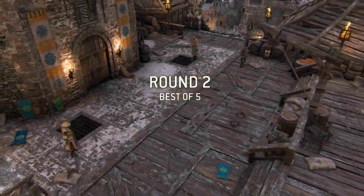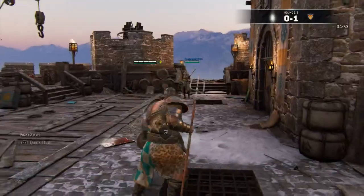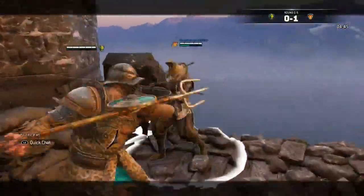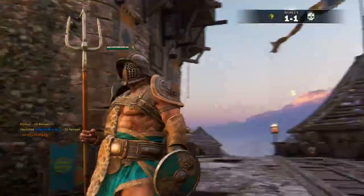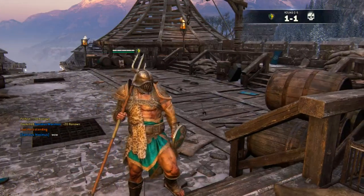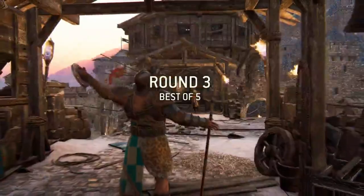I guess the best thing to do would just be stay out and occasionally poke combined with toe stab mix-up. Bamboozle — I guaranteed won this. Well, I wasn't exactly going to turn down a guaranteed heavy off a wall splat. I was trying to get the heavy afterwards. There's Gladiator — you can do dirty shit and people can't do anything in return anyway.